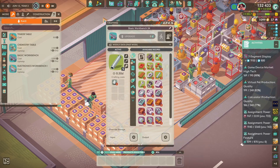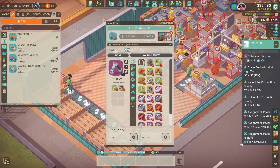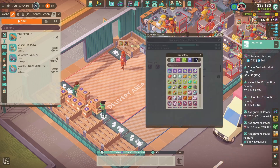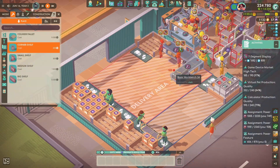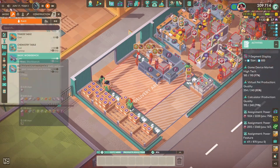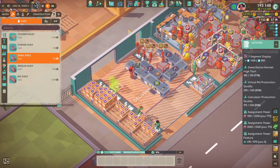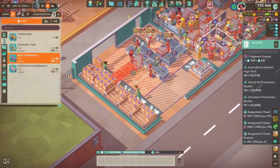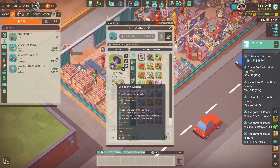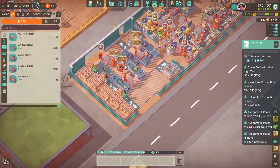At the start of the episode I went into business development and unlocked the bigger shelves and also some of the conveyor belt parts. For what I want to do with conveyor belts I ideally need everything, so we'll get to conveyor belts next episode. But I realized to unlock some of the parts you need, you have to have the tier 3 triangle research points, so that's what we're doing now. I had a look at the research table to see what we could analyze.